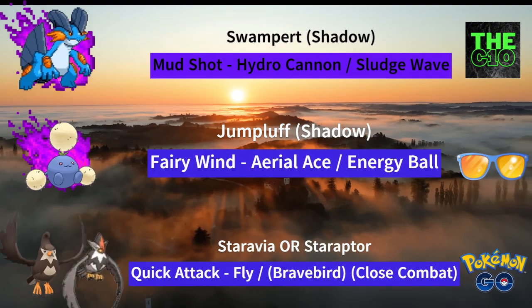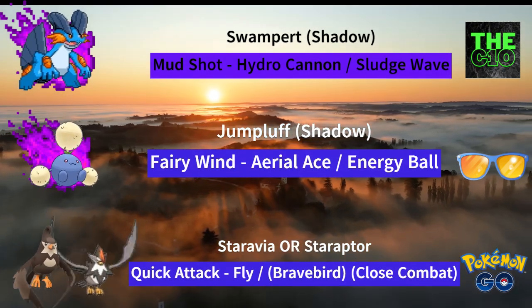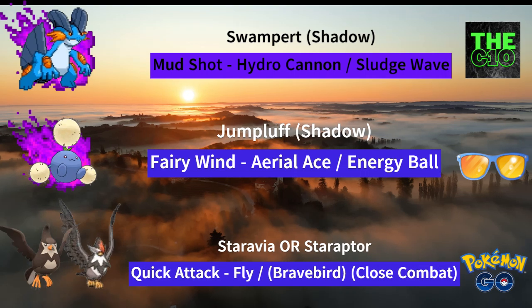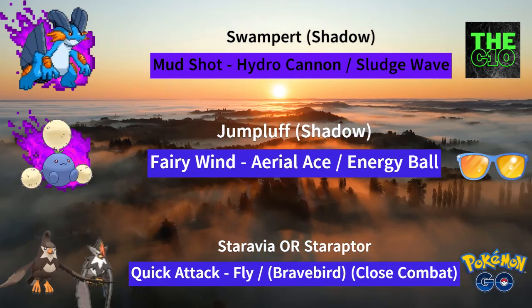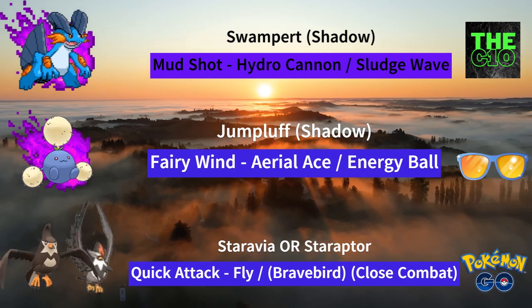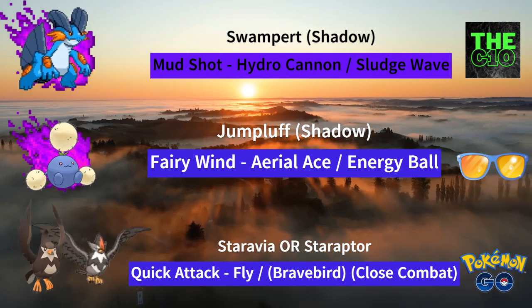So for the third team, we have Shadow Swampert, Shadow Jumpluff and Staravia or Staraptor, which you can use. Shadow Swampert shall hit hard with Hydro Cannon. Shadow Jumpluff will be your closer. You can use either Staravia or Staraptor because both these Pokemon are really good as a safe swap.